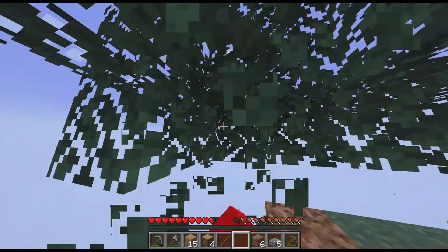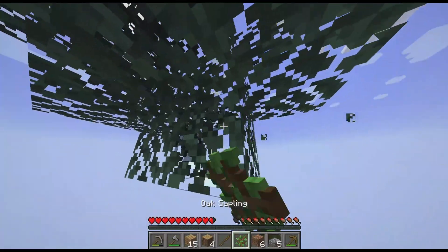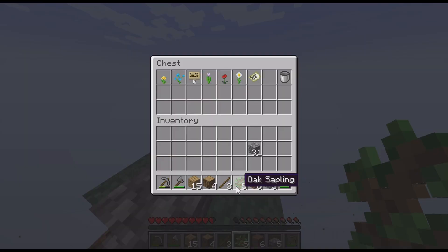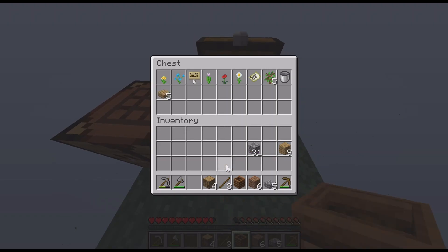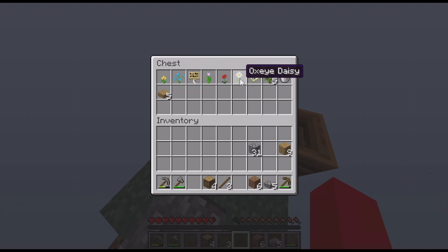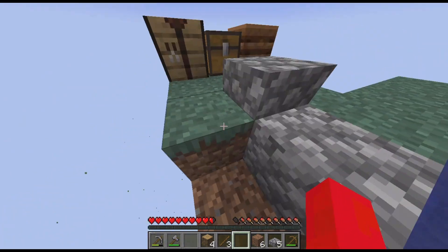I'd really like some bone meal so I can get grass for seeds — that would be easy food and I wouldn't have to try to get apples, which I haven't gotten yet. This is probably gonna anger a lot of people, but I'm gonna make some wooden slabs, then make a composter just for bone meal. Hopefully that's not a stupid idea. I do have a lot of plants I don't really care about.